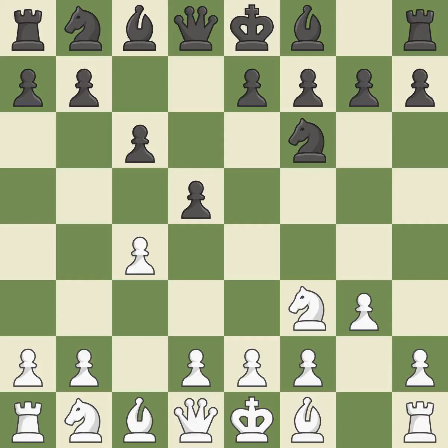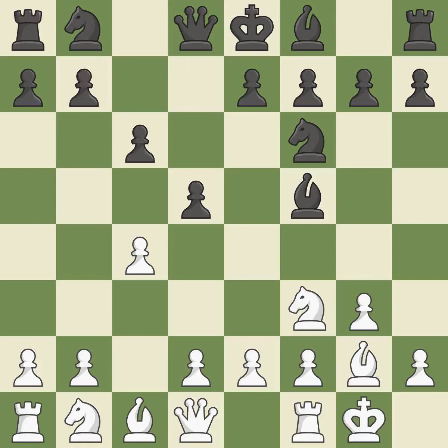This develops a knight from its starting square, activating it. By positioning the bishop on a potent diagonal, this fianchettos the bishop — a bishop moves out of its beginning square and into the action. Castling gets the king to a safer square, out of the center of the board, while also developing a rook. Castling kingside tends to be safer because the king is further from the center.